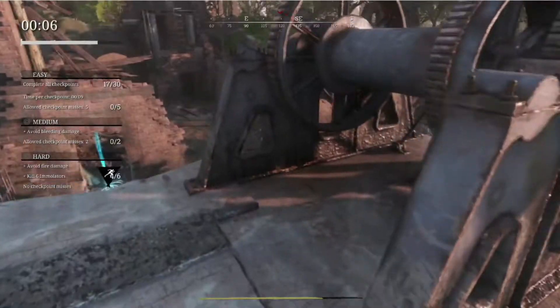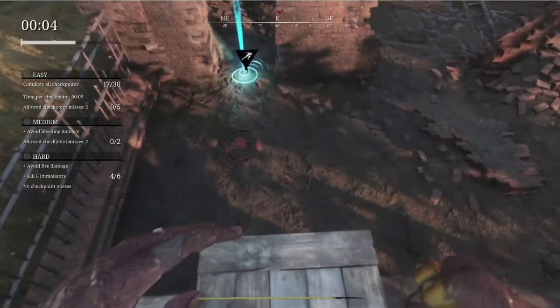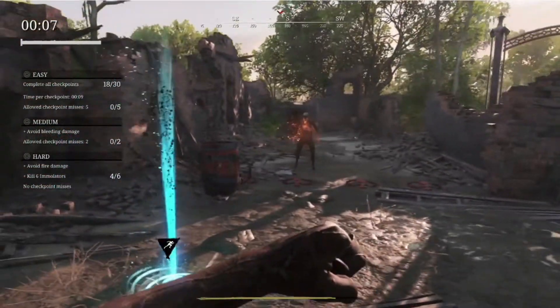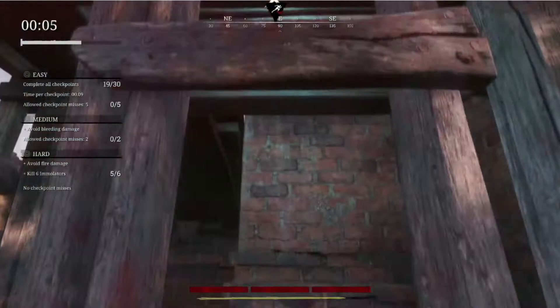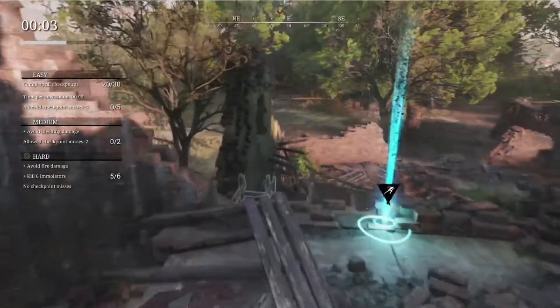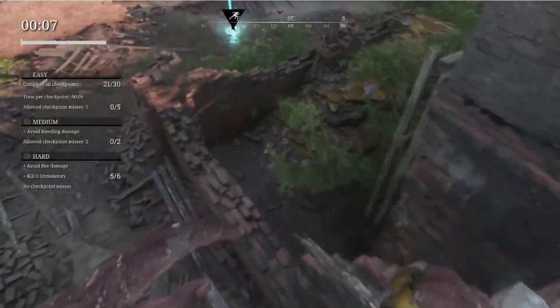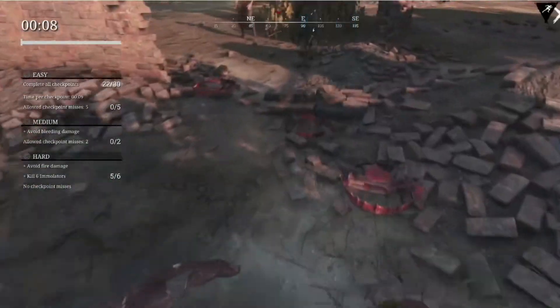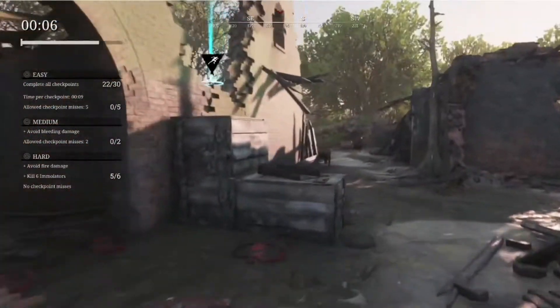I hear an emulator somewhere over there so I'm just gonna throw it. You don't have to banish them — you just have to kill them, so that makes this trial a bit easier. You can see that I technically didn't take any damage there because I didn't take fire damage nor bleed damage. I just almost died. Just don't step on the bear traps and don't get hit by emulators.